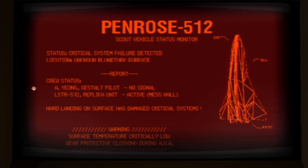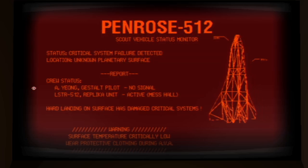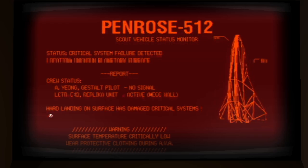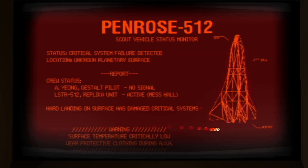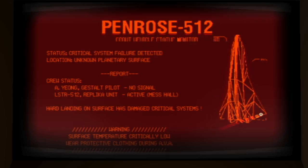Report — crew status: A-Yong, Assault Pilot, no signal. Ulster 512, Replica Unit, active. Mess hall — hard landing on surface, damage critical systems. Warning: surface temperature critically low. Wear protective clothing during EVA.